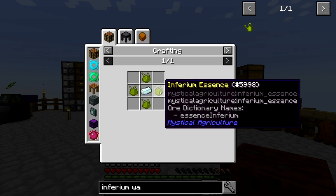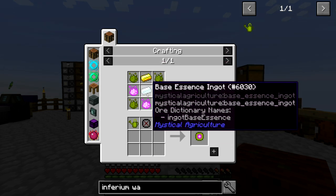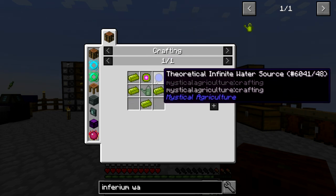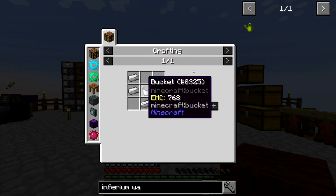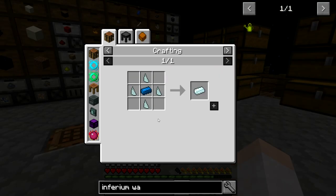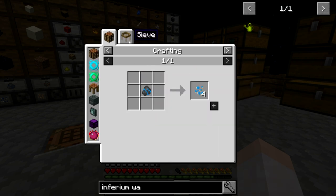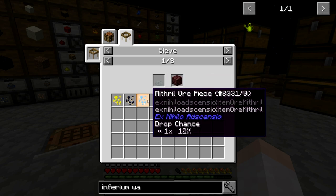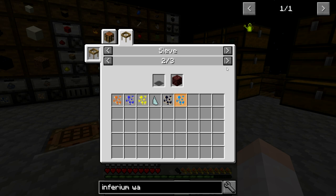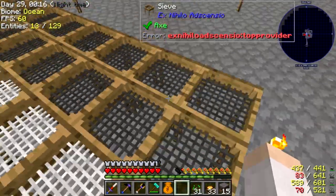We need the base watering can and inferium ingots — which is a base essence ingot with inferium essence. We also need a core — base ingot with fertilized essence and gold — and a theoretical infinite water source using water essence and base nugget essence. It looks like we need a mithril ingot made with mithril ore chunks, which we can get through mithril ore pieces via sieving. That's 12% with flint, 20% with iron, and 9% with diamond — so the iron mesh is actually much better.